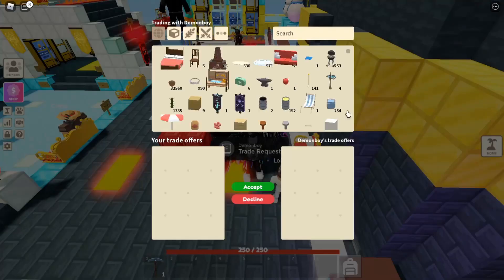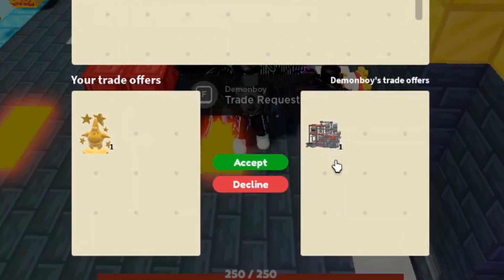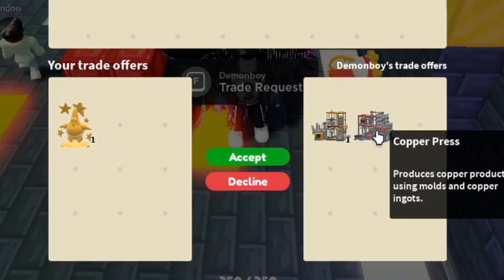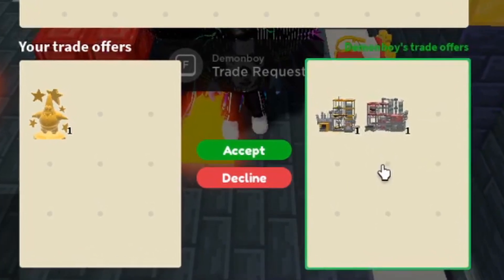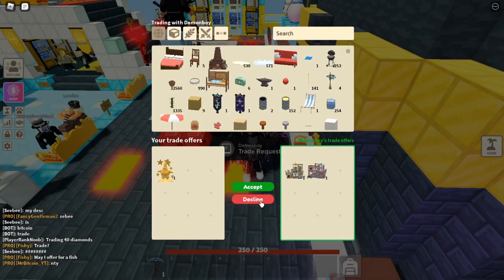Here's one trade. Let's go ahead and throw in our Patrick Star trophy and see what they're throwing in. They're throwing in a copper press. This trophy is out of the game, so you can only get it through trading or buying. The copper press I could easily just craft, so we're going to say no thank you on this one. Let me know in the comments if you would do this trade.